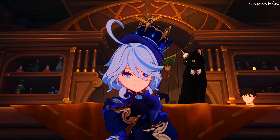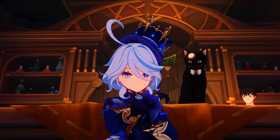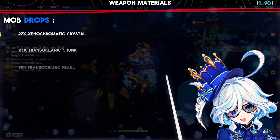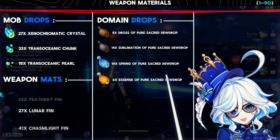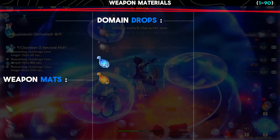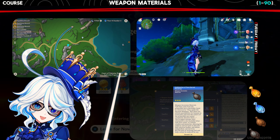We won't go into details about the values right now, but I'll cover them when I make a video about her kit after everything is finalized. Moving to the materials needed by her weapon, you can get the sacred dewdrops in this domain on Tuesday, Friday, and Sunday.